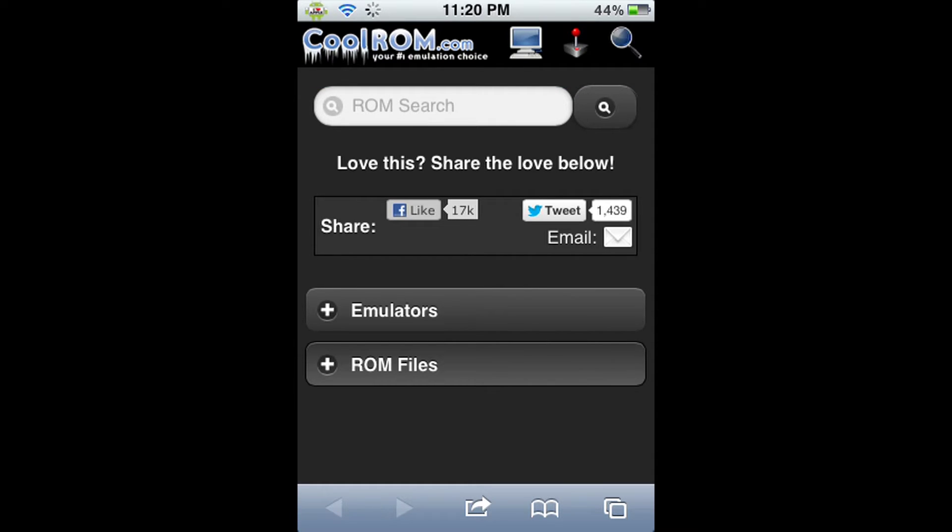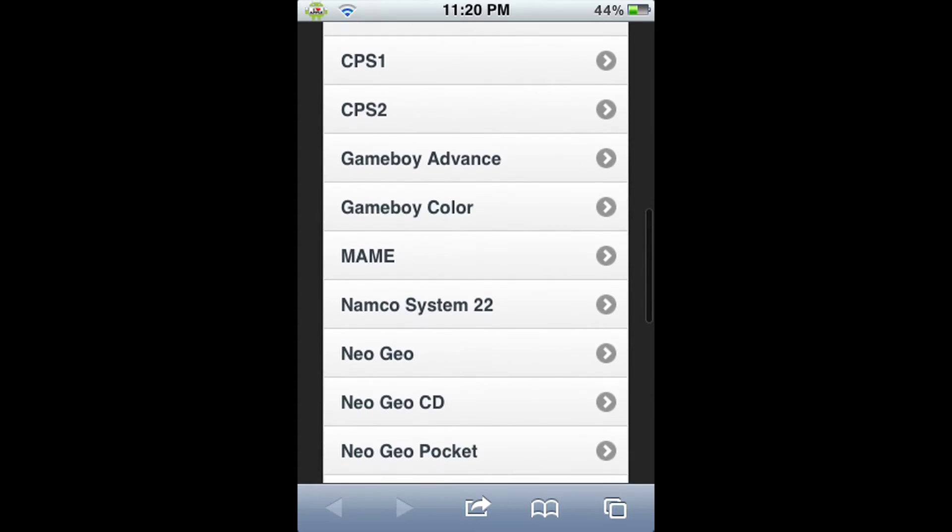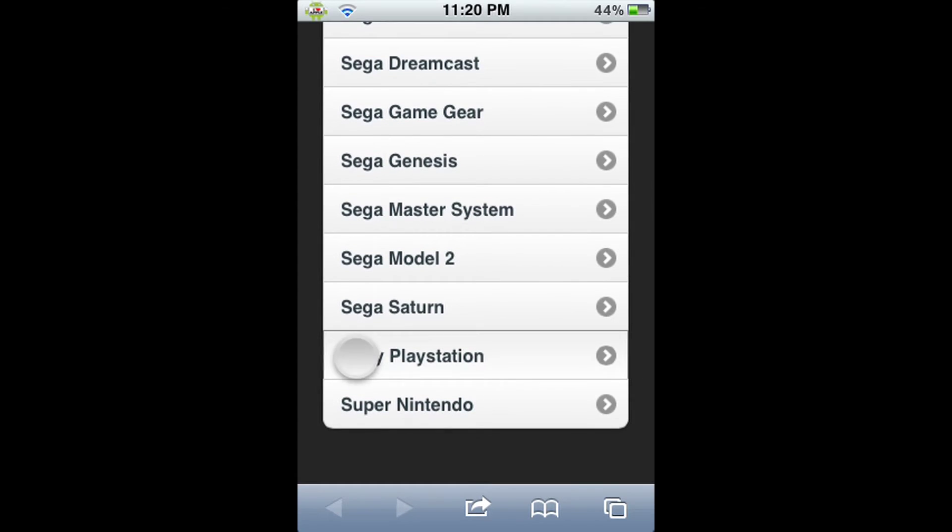Here I just click on ROM files, and then it will open all the systems that you can get ROMs on. I'll just scroll down to Sony PlayStation.